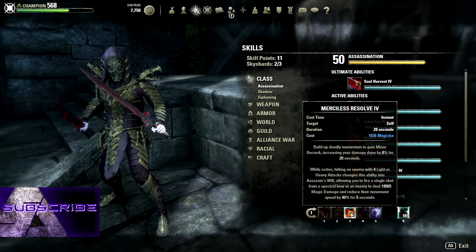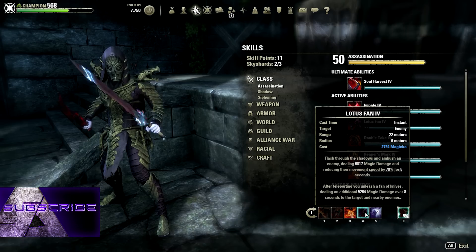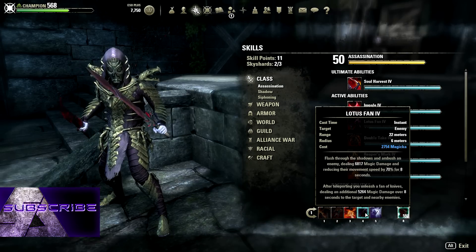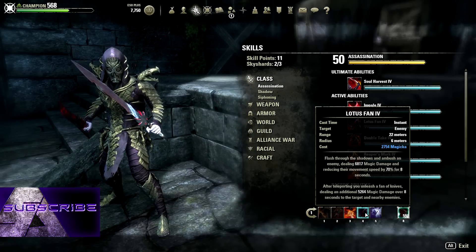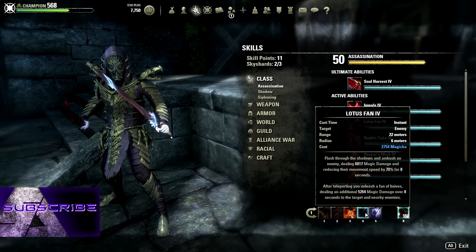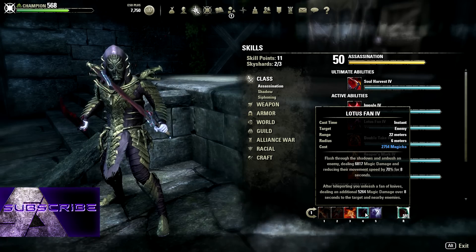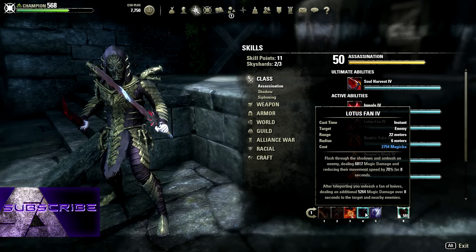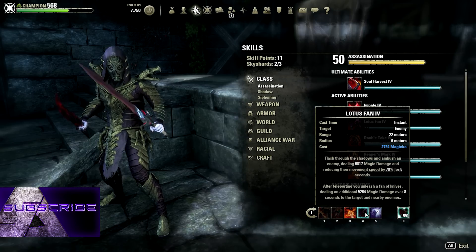We've got lotus fan as our gap closer. It gives a nice dot and a snare — you get the snare for 8 seconds at 70%, so you can basically keep somebody perma-snared. The initial damage is pretty good, the dot is decent — not great — but extra damage is extra damage.